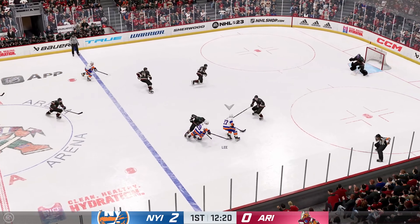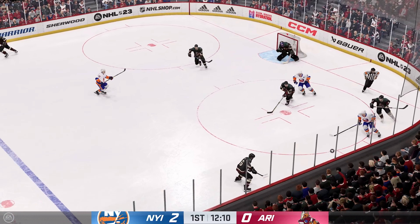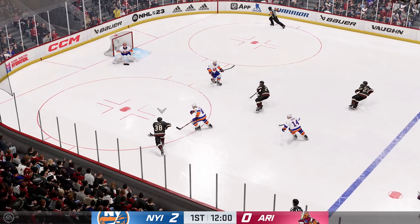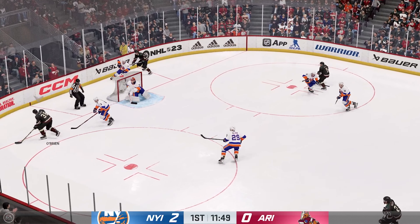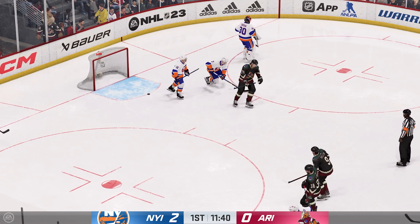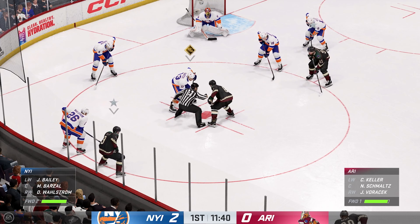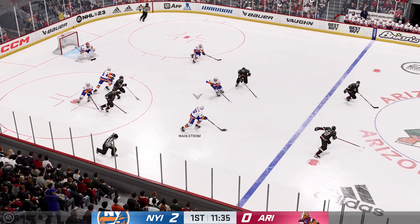He slides it quickly to Lee. The Coyotes have it from their own end, can't catch up to the pass. Through center — the Coyotes take it across the line, couldn't complete the play. The Coyotes are playing against the wall — moves it to the middle and he shuts down a great scoring chance there. Teams are ready for the draw, about to drop the puck. The puck is dropped and we are back underway.